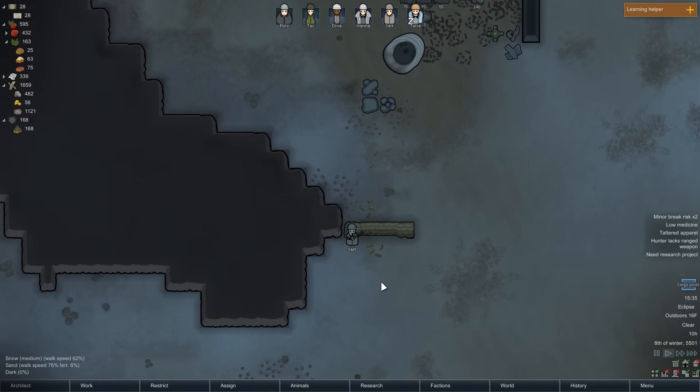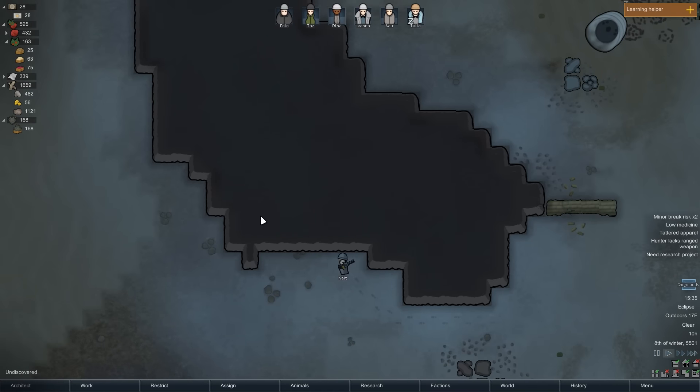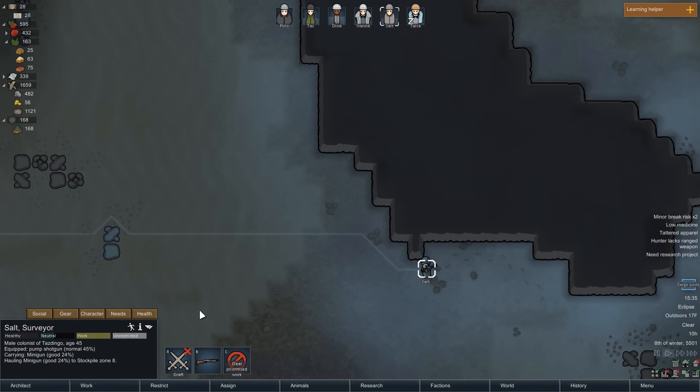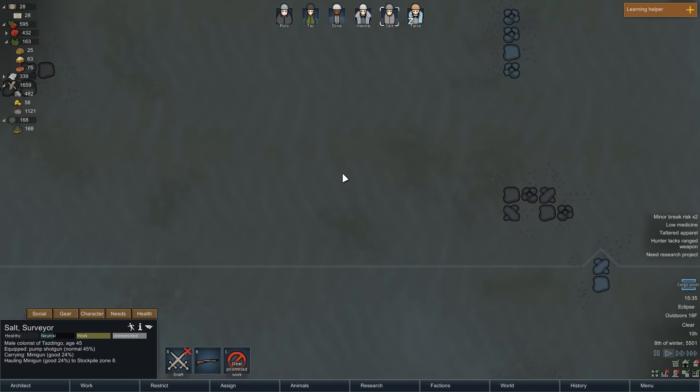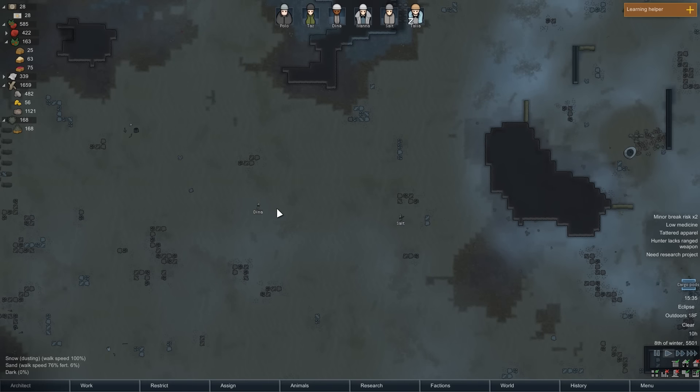Salt has been sent to pick up what remains of that Gatling cannon to add it to our arsenal. It nearly burned up in the blaze that consumed the centipede, but it's safe at 24% stability — durability, what have you. And today we start a new direction for the colony.